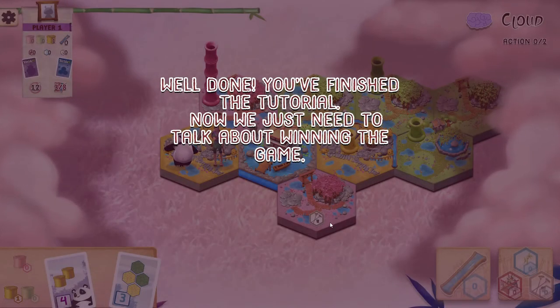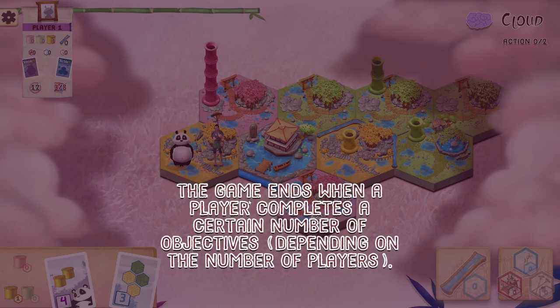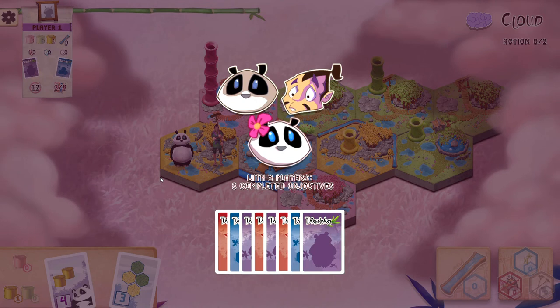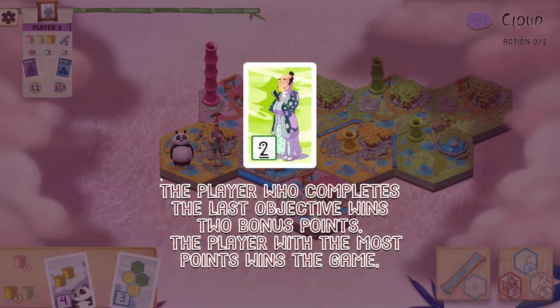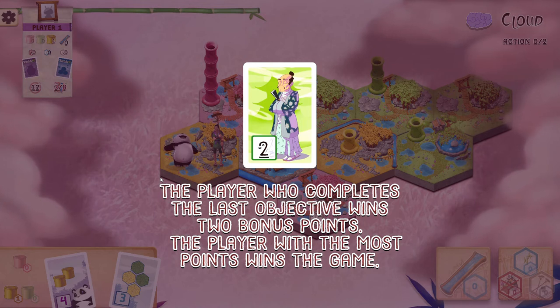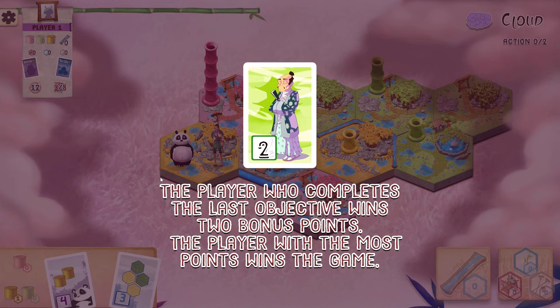That's basically the game. The game ends when a certain number of objectives are complete: with two players, you have to complete nine of any kind; with three players, eight completed objective cards; and with four players, seven completed objectives. The player who completes the last objective wins two bonus points and takes this card. It's important to pay attention to this because you can complete the objectives and gain this card first, but you can still lose the game — completing the objective cards just ends the game; it doesn't decide the winner. The winner is whoever has the most points.